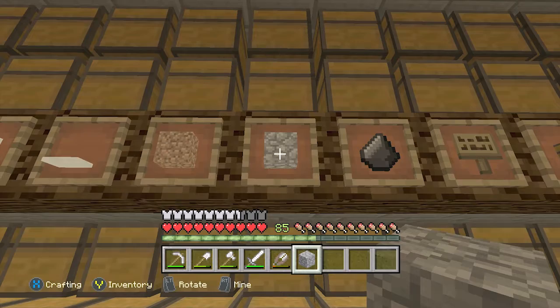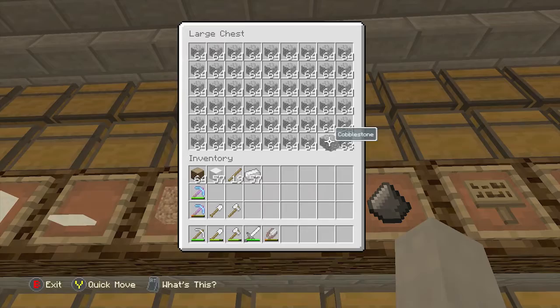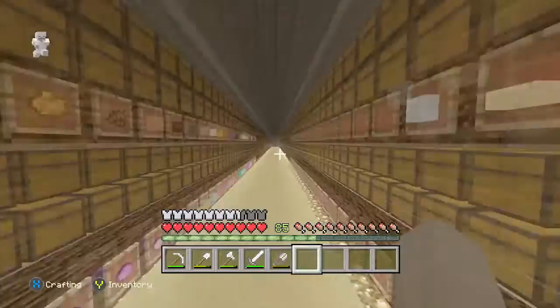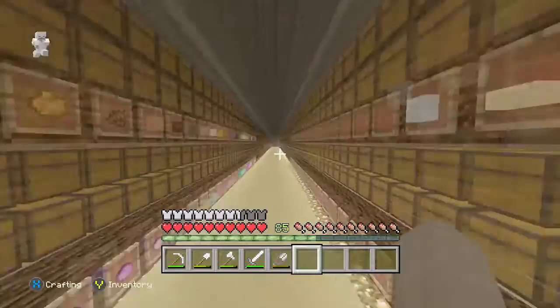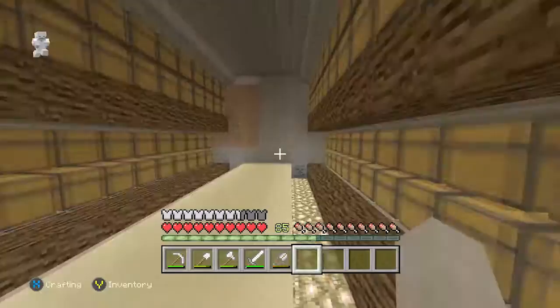I'm here in my base to do another chest of items, and this time it's cobblestone. There we go — one full double chest of cobblestone in my storage. I've now completed cobblestone and sticks — two out of 400-something items. I actually lost track a long time ago of how many items I need total, and I don't even have enough item frames for all of them.